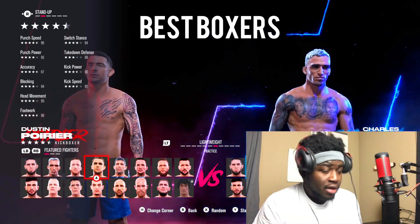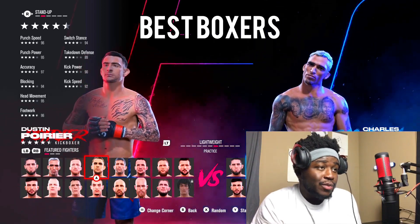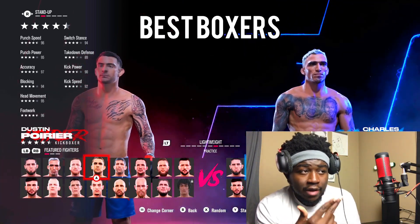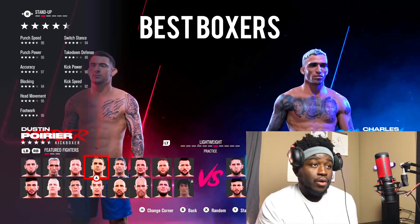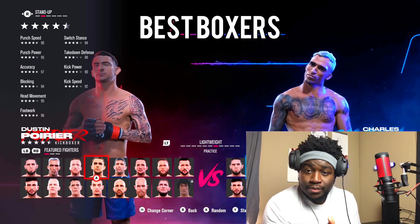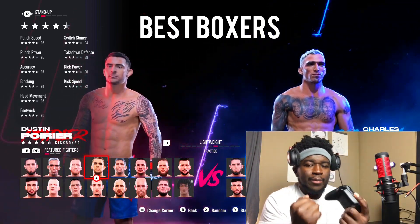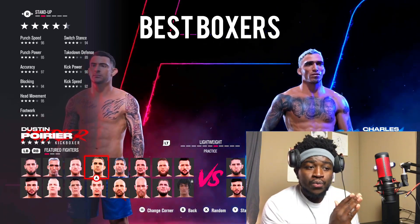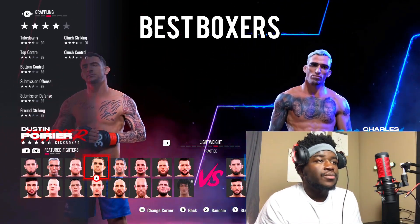Moving on to speed, punch power, and all that — 96 punch speed, 95 punch power. Look at his blocking — blocking matters when it comes to boxing. Accuracy matters; he has 97 accuracy, 94 block, 95 head movement, and 96 footwork. Another thing that matters when you're boxing is your switch stance. On the game, the controls are gonna switch depending on which stance you're in. Dustin Poirier is a southpaw, so if you switch to orthodox, all his combinations are still gonna be the same power. A lot of people don't know that. If you switch stance with people who don't have good switch stance, your punches are not gonna be the same as your main stance. DP is the best boxer in the Lightweight division.